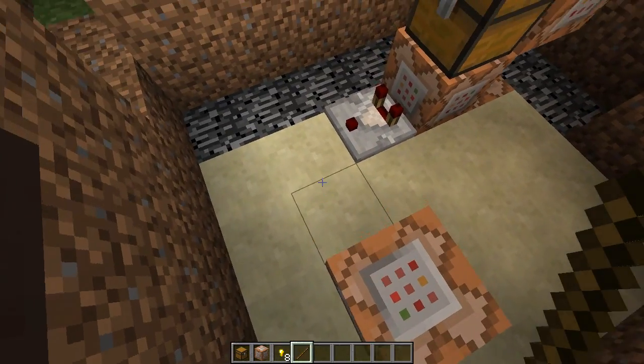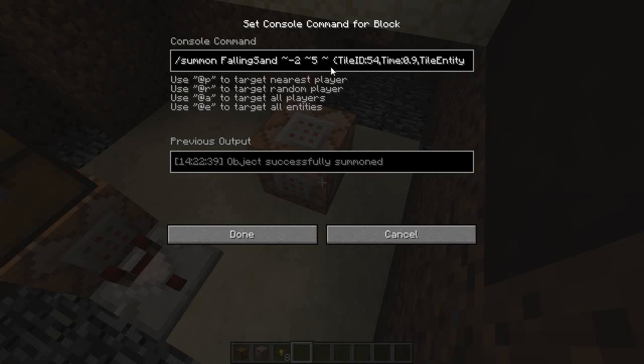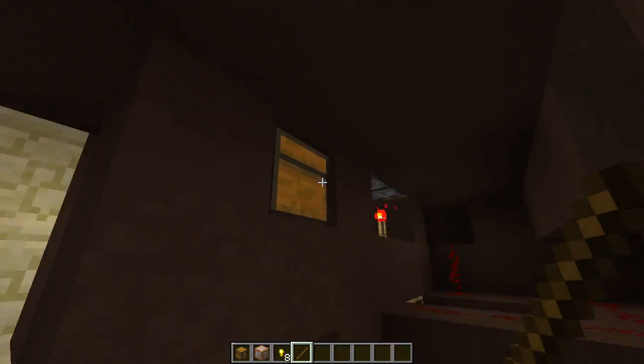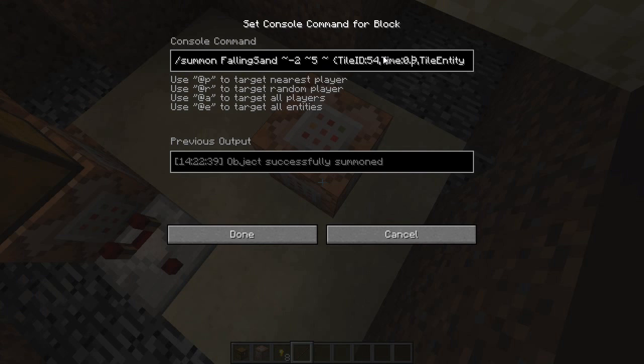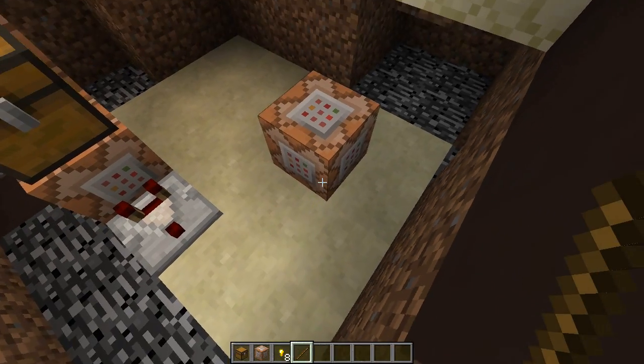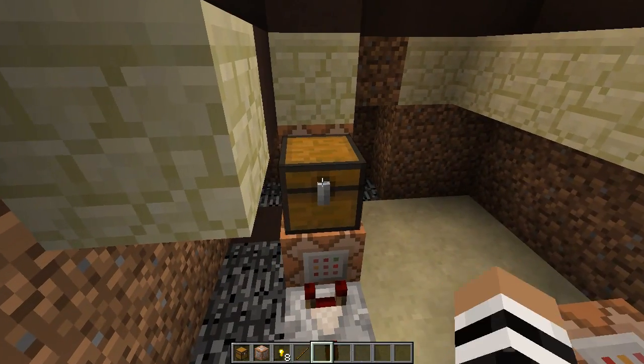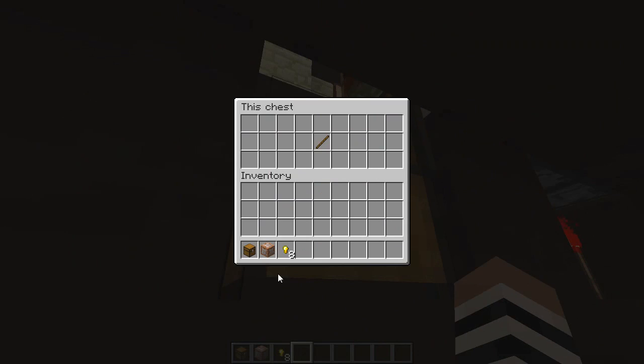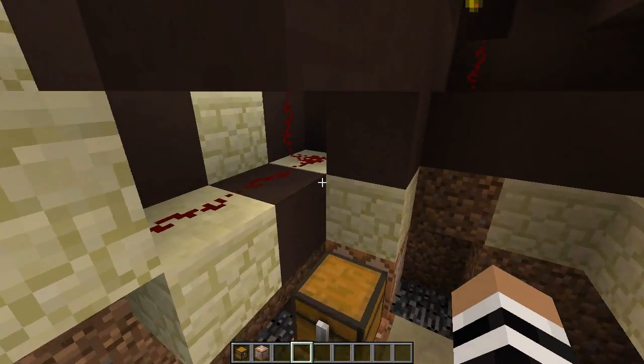This is relative coordinates. If it were placed right here, it would be up five blocks and then two blocks in this direction, which is where this chest ends up being exactly. It replaces that current chest. Make sure your time is set to 0.9 instead of 1 — that's how much drop time it needs to properly replace a chest. Tile ID 54 is what makes the falling sand a chest itself. Tile entity data is where you actually put the items you want to appear inside the chest. In this case, we put a diamond in slot 13 of the chest and gave it 64.